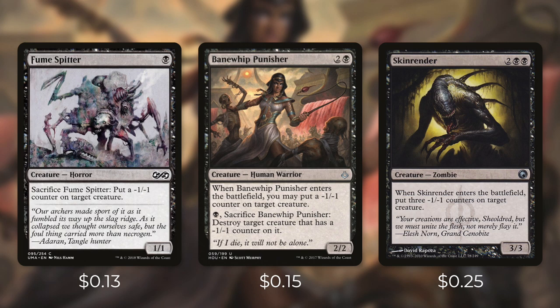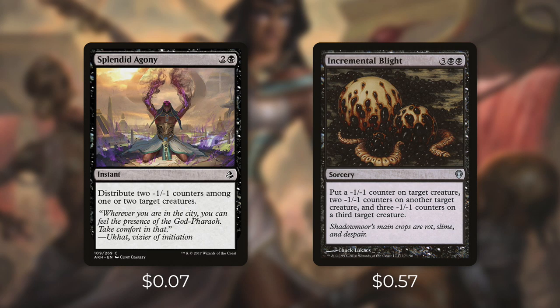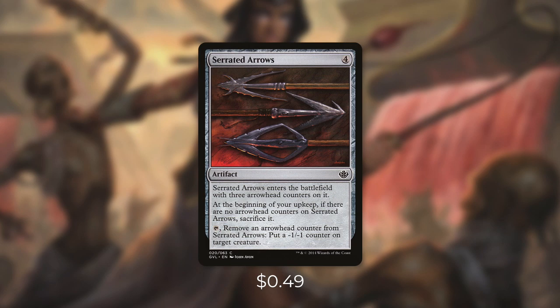First up there's Fume Spitter, which we can sacrifice to put a minus one, minus one counter on target creature. Then there's Banewhip Punisher, which when it enters puts a minus one, minus one counter on target creature, and we can pay a black to sacrifice it to destroy any creature that has a minus one, minus one counter on it. When Skinrender enters we can put three minus one, minus one counters on target creature. Next up we've got Channeling Swarm, which when it dies we get to give out three minus one, minus one counters — those counters may be removed at the next end step but we still get those snakes, so this can take out small creatures and give us three snakes. We're also running Splendid Agony, which lets us distribute two counters. And Incremental Blight is an even bigger version: put a minus one, minus one counter on one creature, two on another, and three on a third — easily taking out three creatures and making three snakes. Finally there's Serrated Arrows, which comes into play with three arrowhead counters, and we can tap to remove one to put a minus one, minus one counter on target creature.